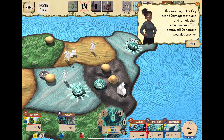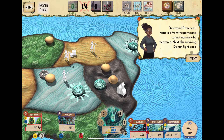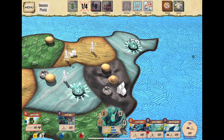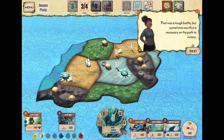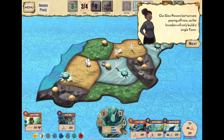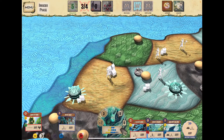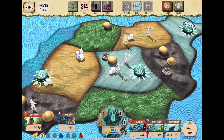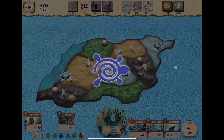The city deals three damage: two to one Dahan, one to another. That's two or more damage, so blight is added — but the Dahan fight back and destroy the city, generating two fear. They build in the wetlands, and explore in the mountains. Next turn they'll ravage the wetlands, build in the mountains, and explore somewhere.